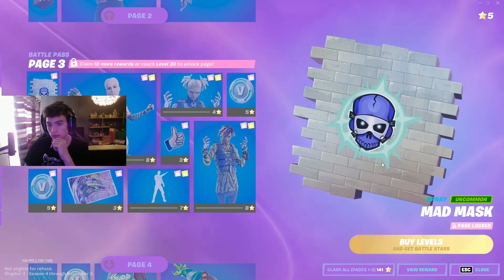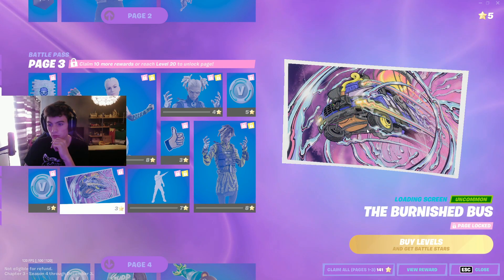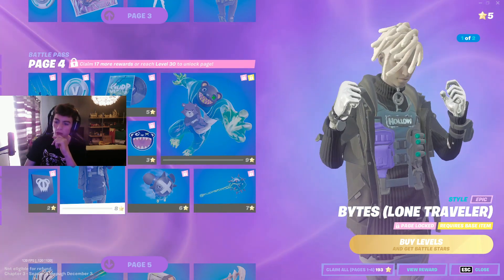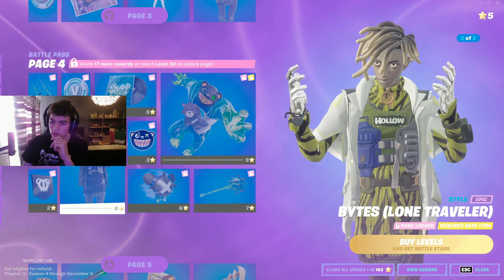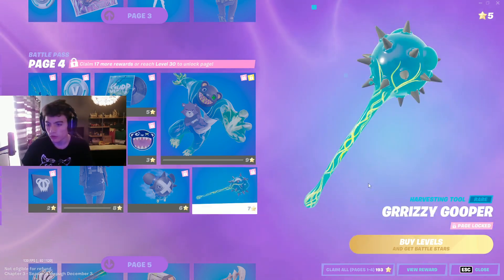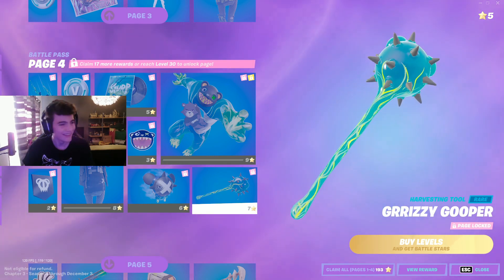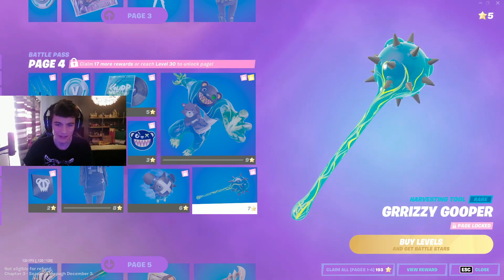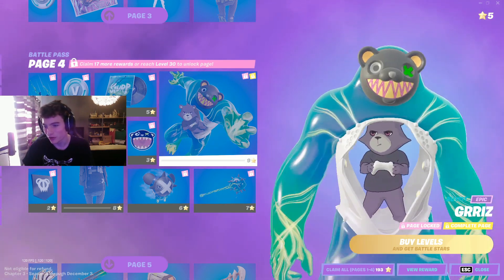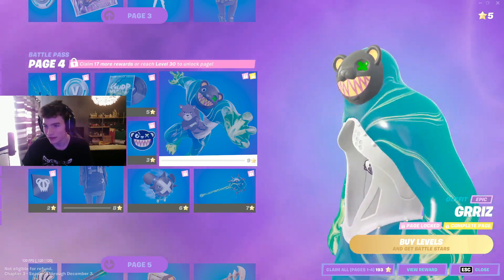And finally on this page we've got the Mad Mask and the Burnished Bus. We got another version of Bytes, two more versions with jackets on. Then we got the Grizzy Goober — they always have at least one meme skin in every battle pass, they can't help themselves. And this is the man of the moment — Griz, he's got a bear inside of him!